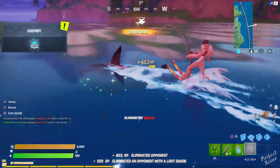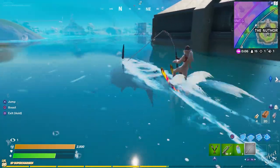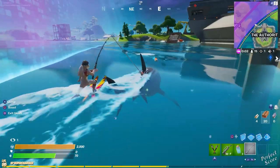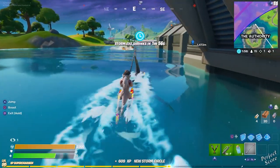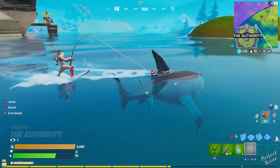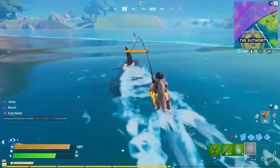You can also do this in a different way. That's grabbing a loot shark, kind of riding it until the circle starts closing in and there isn't a whole lot of space left around to move. Then just pay a little bit of attention to the storm — usually there's one or two stragglers who started walking too late and they're caught in the storm and have to hurry up. Swimming is usually the fastest option, so if you see someone that has taken a lot of storm damage, just make your way over there and get lucky and get the shark to eliminate them. I actually got this done in the same match — that was pretty cool.